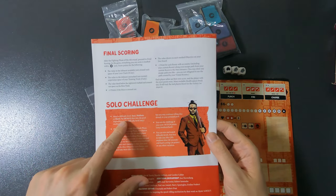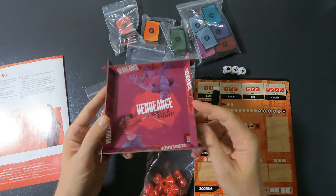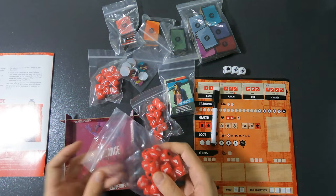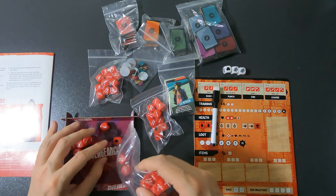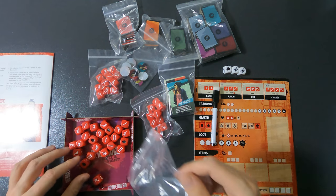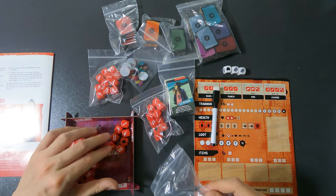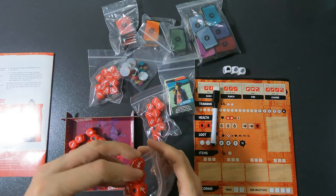For solo on easy it's 20 dice. I have the dice tray that comes with the game — it's a bit small but we'll use it anyway. Let me count them out: I actually have 24, which means the bag was set up for two players. Good thing I counted!